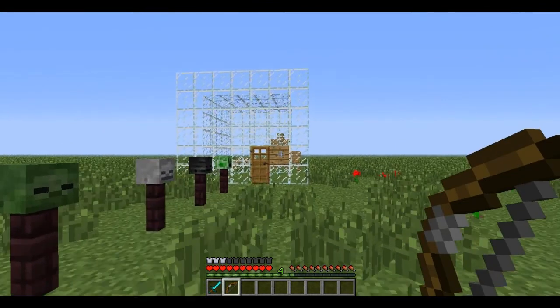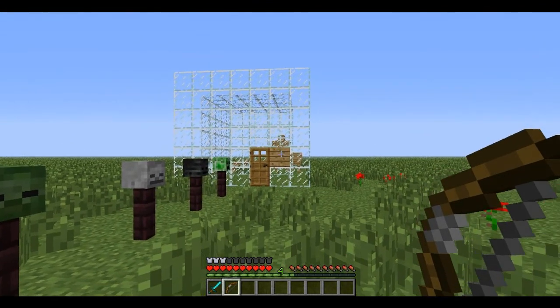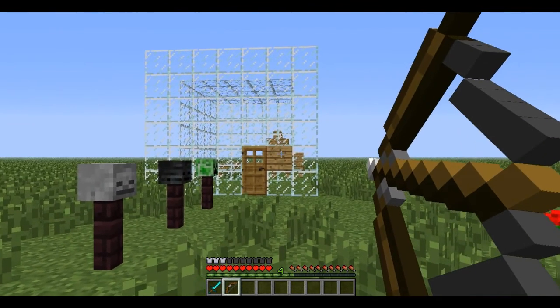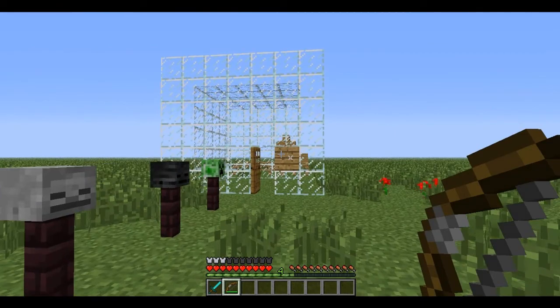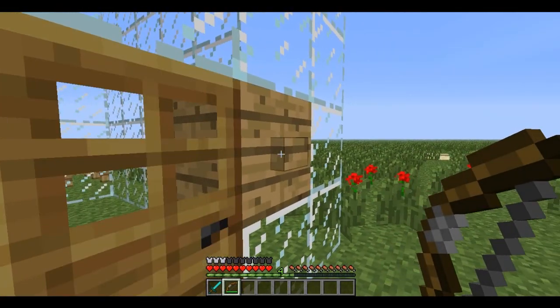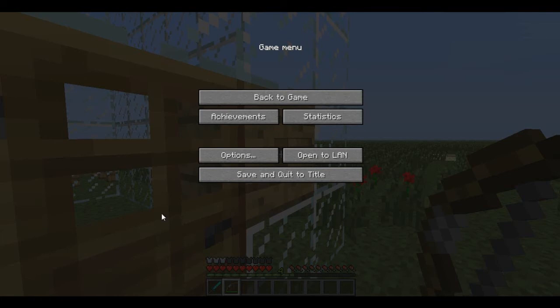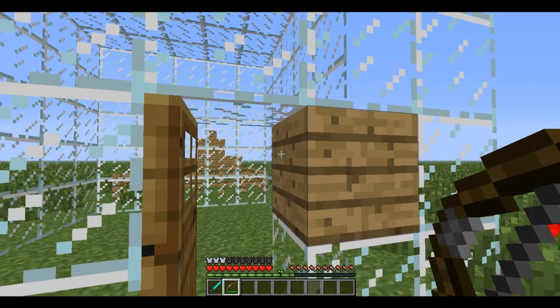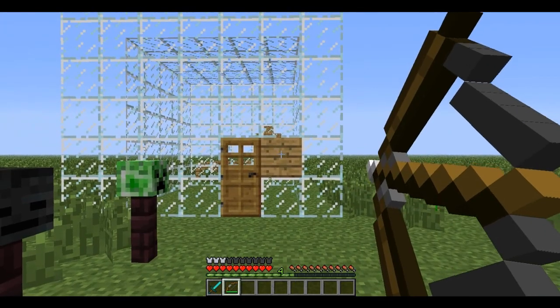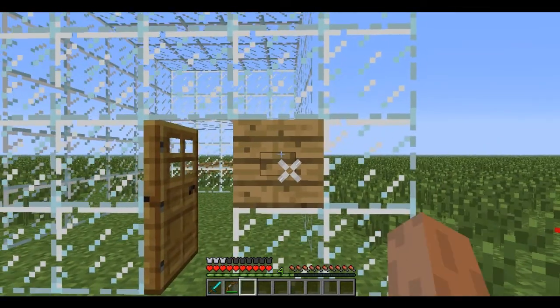Now you see that block that looks perfectly like a wooden plank. So I'm going to shoot an arrow right there and the door opens. This is a wooden button. You can press it, or you can use arrows to open it. These are good for adventure maps as well.